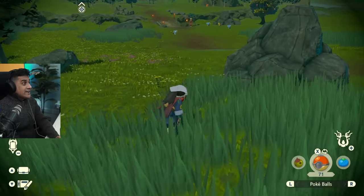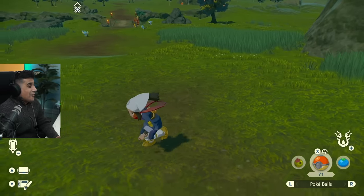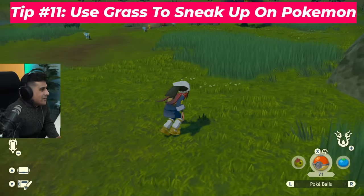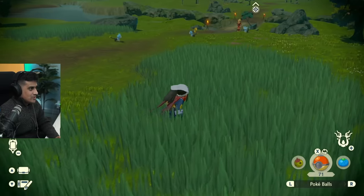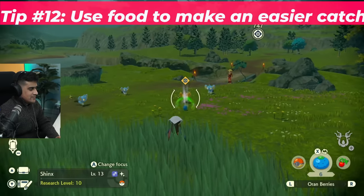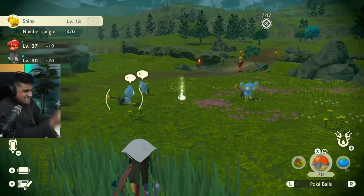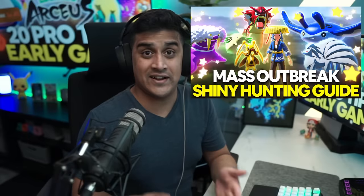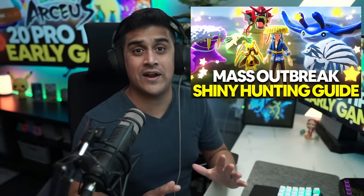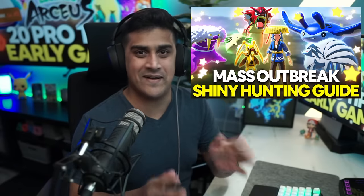It's a shiny Shinx! Oh my goodness, I got this at the beginning of the game! Look at the sparkle — shiny Shinx at the beginning of the game, let's go! I caught it using a berry to lure it and then threw a Pokéball. If you want to get shiny Pokémon like that, watch the Mass Outbreak Shiny Hunting Guide video in this playlist — I go into the full breakdown of how to get shinies and get a lot of them in just a couple of hours.